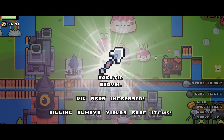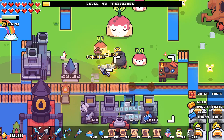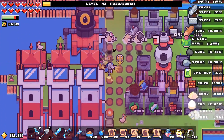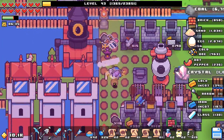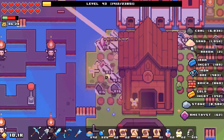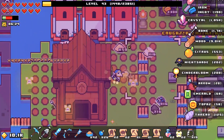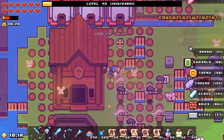Dig area increase, digging always yields rare items — oh my god, seriously?! What do you consider a rare item — an arrow? We got plastic from digging! Oh my god. We need more lighthouses over here. This shovel is crazy — how much plastic do I have?